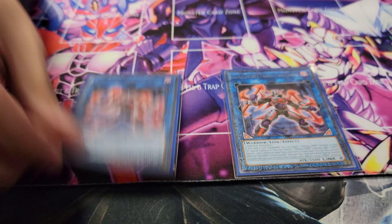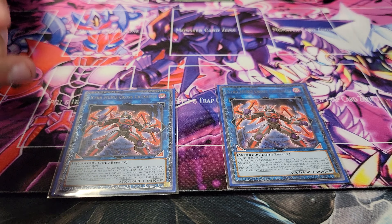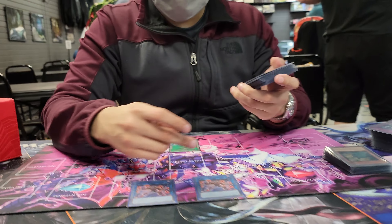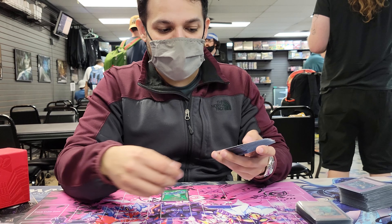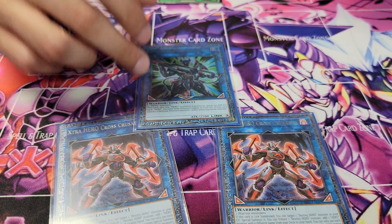Two Cross Crusader — came up in one of the games, got Impermed, so I made a second one, link climbed again into Decimator, and just punched through for game with piercing.